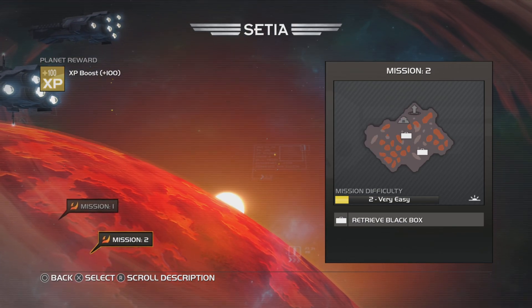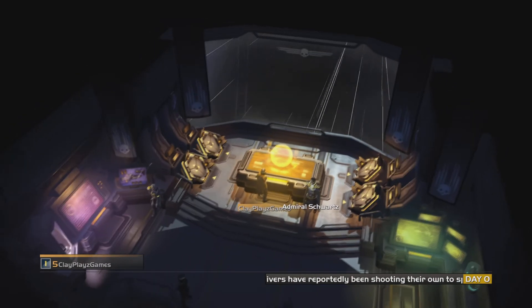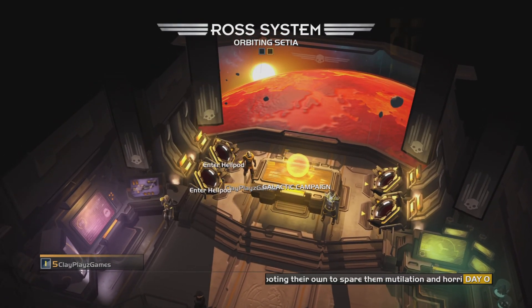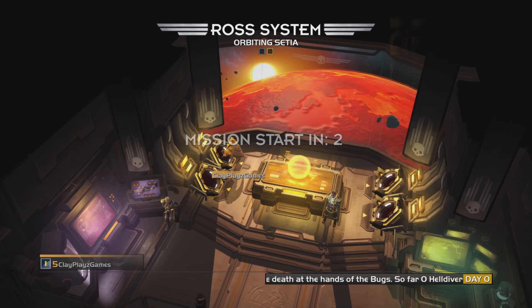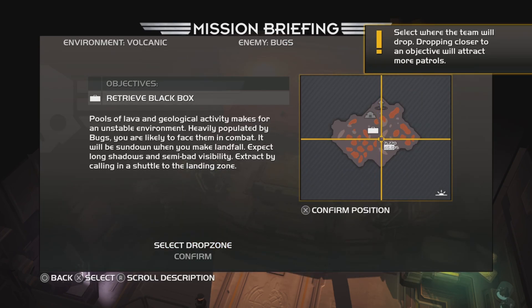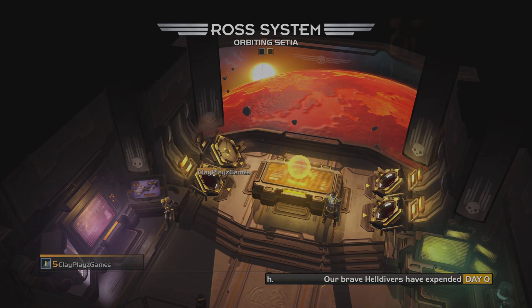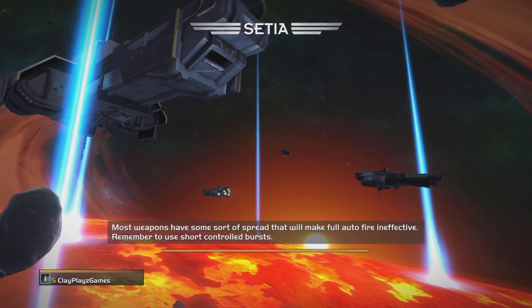Yeah, that'll be pretty simple. Especially with it being just to retrieve the boxes — that seems pretty simple. I'm hoping for a pretty simple game. I am a level five now. I did a few small missions beforehand. So I'm going to hop in the pod and try and get this done as quickly as possible. Now there's two of these, but I don't know if one's more important, so I'm just going to drop right next to the first one that's close to the drop-off zone.